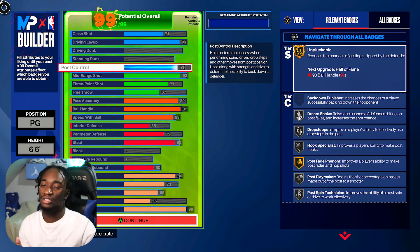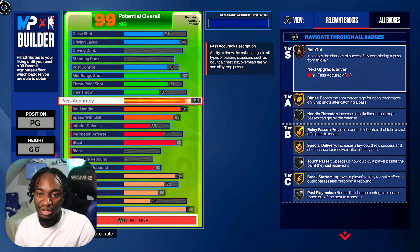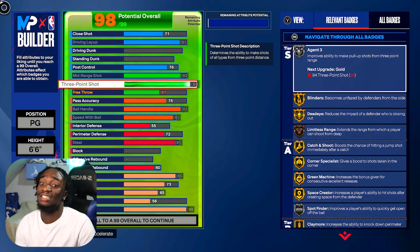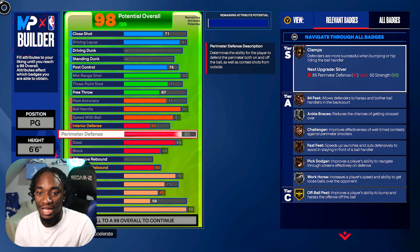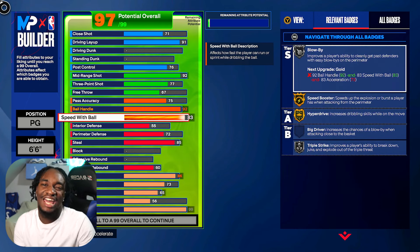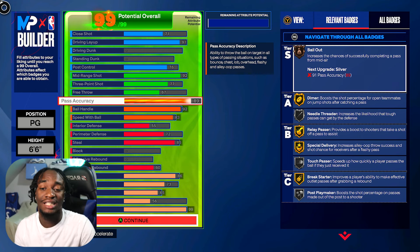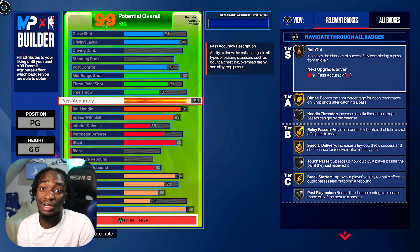If some of these stats don't fit your style — you don't need post control, you can lower it. For the pass, if you don't care about throwing dimes, you can lower it to 75 and then your three-pointer goes up to 88, your layup goes to 95, and your steal to 90-91. You can invest like crazy and make this a whole different animal. Mine is designed for my playstyle — I didn't want all my builds doing the same thing, so I gave myself 89 pass to run the one, throw dimes, get assists, score all three levels, and play defense.